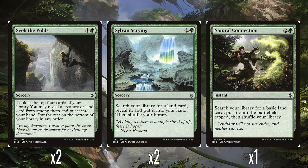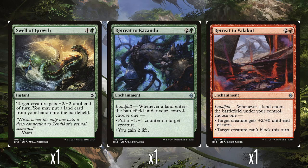A single Natural Connection — 2 and a green. It's basically rampant growth but at instant speed. You search your library for a basic land card, put it onto the battlefield tapped, then shuffle your library. Being instant actually really matters, because with all your landfall stuff it's basically a combat trick. And a single Swell of Growth — it's a real shame there's only one of them. One green mana: target creature gets +2/+2 until end of turn, and you put a land card from your hand onto the battlefield. It's a combat trick anyway as an instant speed pump spell, but putting any land — not just a basic, and not tapped either — onto the battlefield is pretty good. You can get landfall triggers at instant speed in the middle of combat. Real shame there's only one of those.